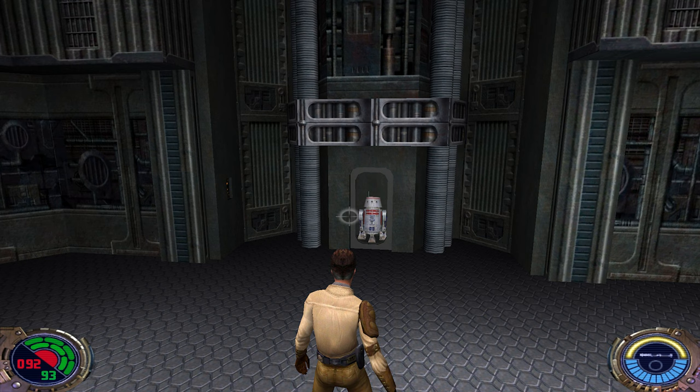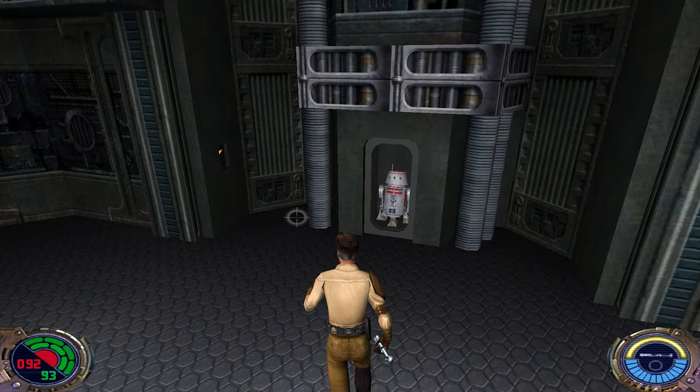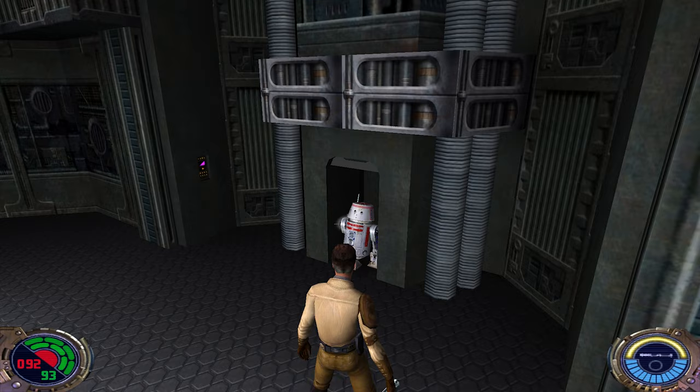This is the R5 unit — the R5 droid that Lando Calrissian talked about. You must be the droid Lando told me about. Exactly. Now we have to escort him.